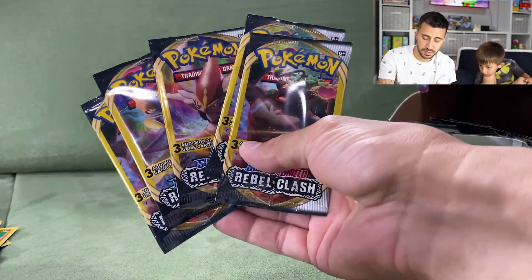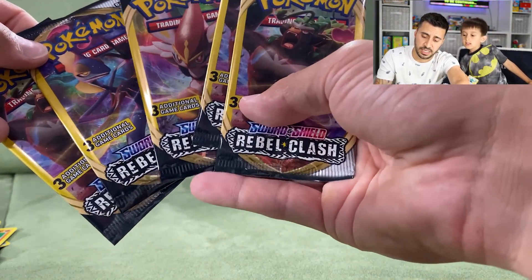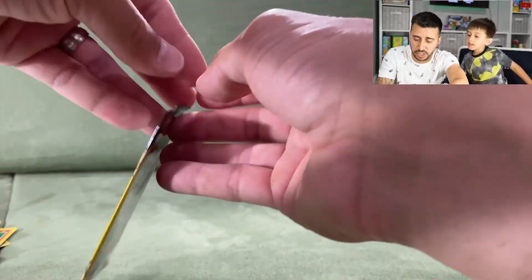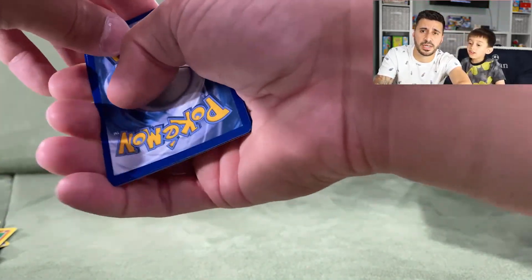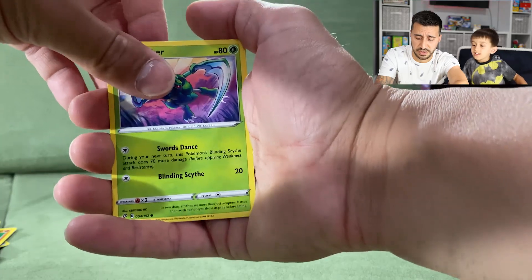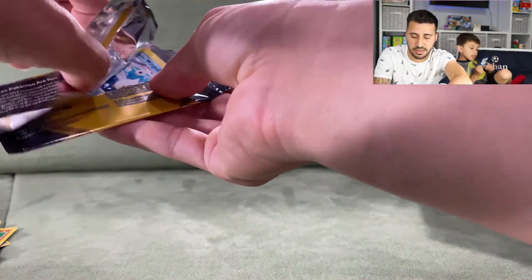We're in the top five packs now: two Rillabooms, Inteleon, and Cinderace packs remaining. Calling on Rillaboom to come through! Subscribe and click the bell for notifications when we post. Next pack from the Cinderace: a Scyther, a Milcery, and a Vullaby. Rillaboom failed us again.